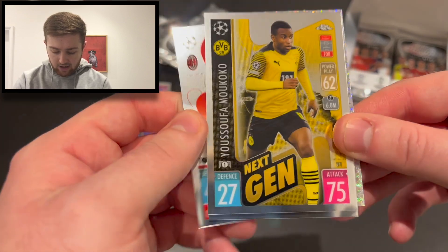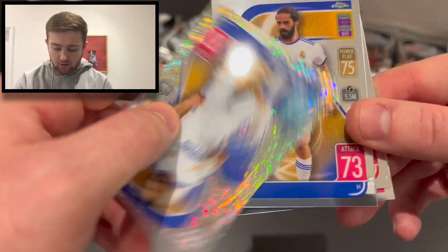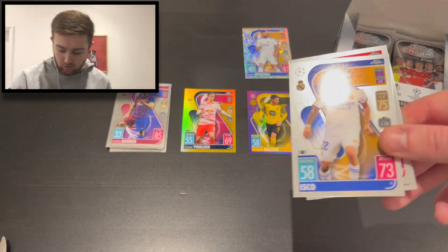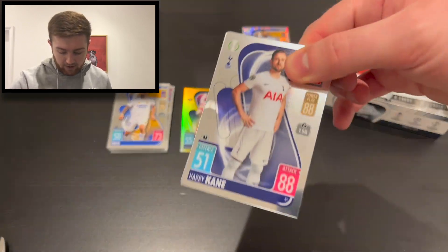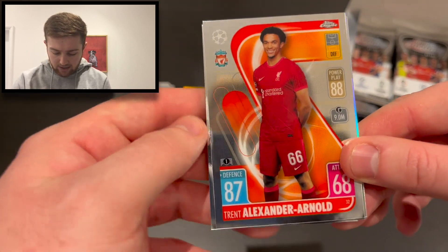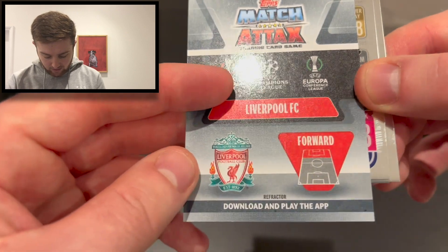More good cards coming out — it's a really nice set. We start pack four with Harry Kane of Tottenham Hotspur, Kai Havertz of Chelsea, Trent Alexander-Arnold of Liverpool, and Mohammed Salah — a plain refractor, but it's a refractor nonetheless, so we'll take that every day of the week.